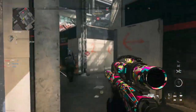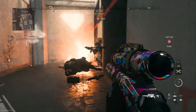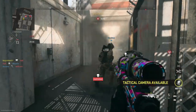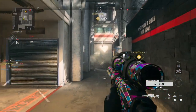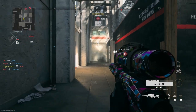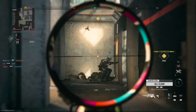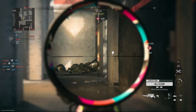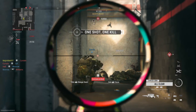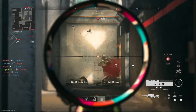Throw each thermite. Get that one to hardpoint. Attack cam set. Hardpoint compromised. Secure the area. Enemies inside the perimeter. Enemy firing. Enemy personnel at the hardpoint.